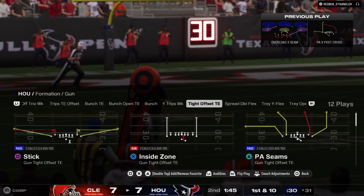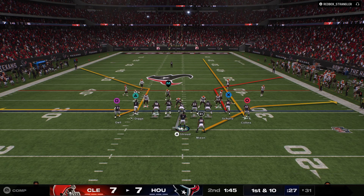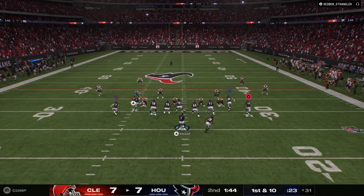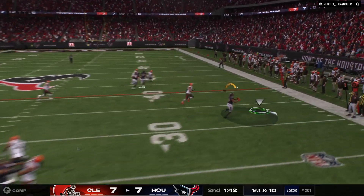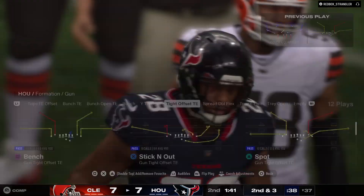Part of the good ones have a clock running in their head — something like: 'I've got this many seconds to find a target. After that, I have to tuck it and try and get some yardage.' He doesn't just get some yards though. He gets a big gain and they come right back with another first and ten.